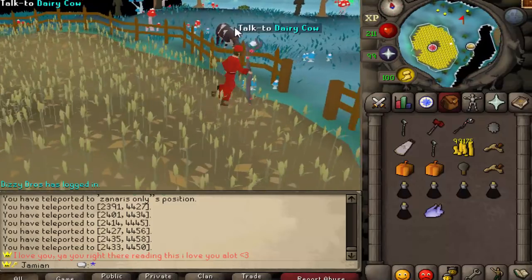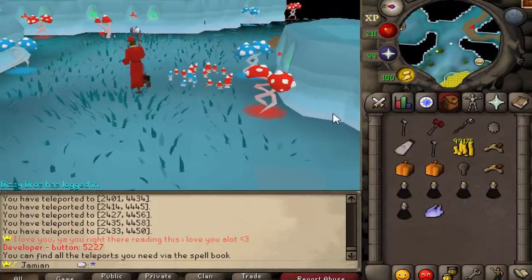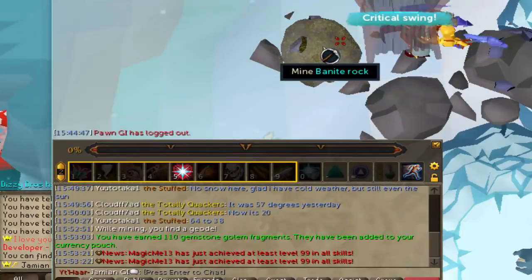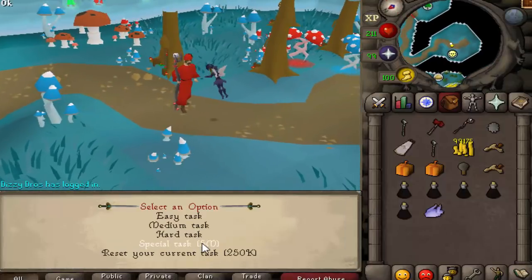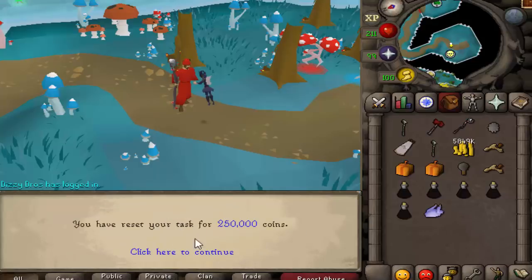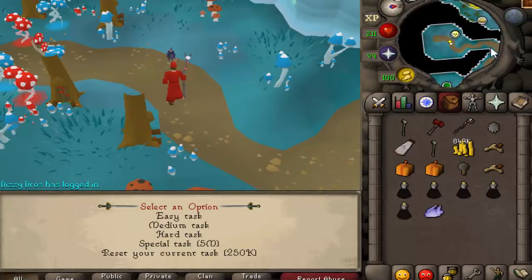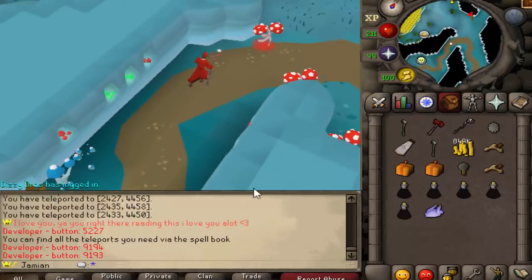Got some more Otherworldly Beings to the north. You have a Slayer Master down here, which is pretty interesting — it's not like a normal Slayer Master. You can get special tasks for 5 mil cash. And then let's purchase a special task — we got 11 Acfin Echoes for 5 mil cash. I know that's not going to be for everybody, but some people are going to like that.